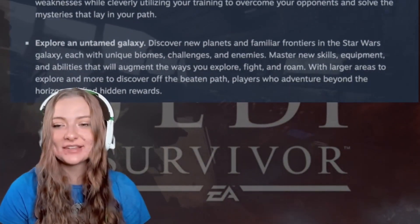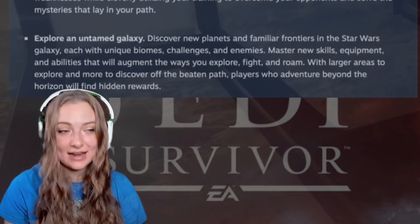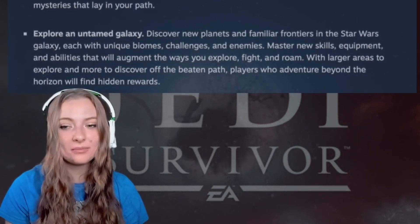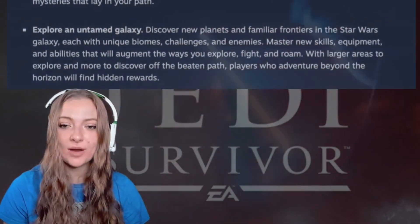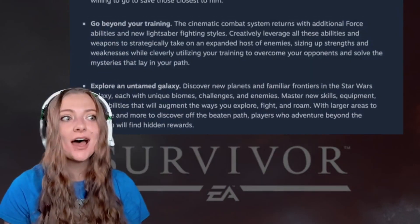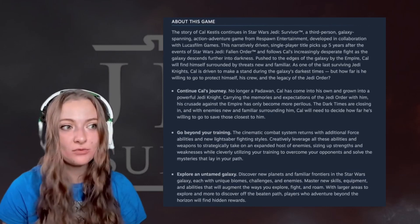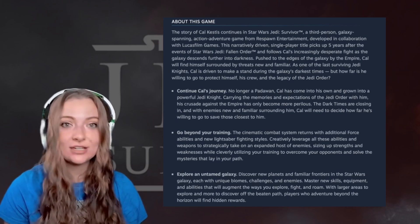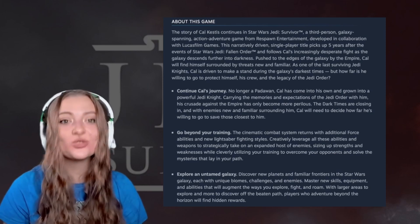Exploring the Untamed Galaxy — discover new planets and familiar frontiers in the Star Wars galaxy, each with unique biomes, challenges, and enemies. Master new skills, equipment, and abilities that will augment the ways you explore, fight, and roam. With larger areas to explore and more to discover off the beaten path, players who adventure beyond the horizon will find hidden rewards. I'm hoping that makes it feel more open world — Jedi Fallen Order was very straightforward with paths leading to the story, so I'm interested to see if they're adding more open world exploratory things.